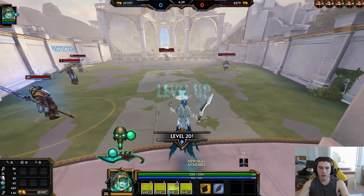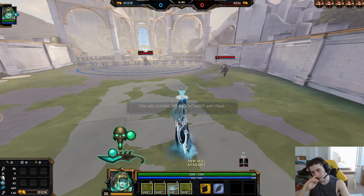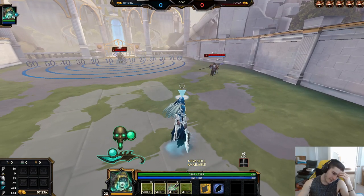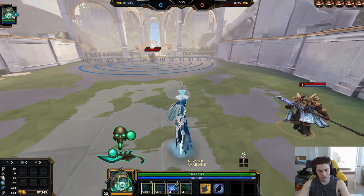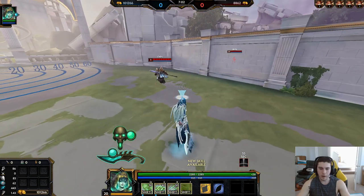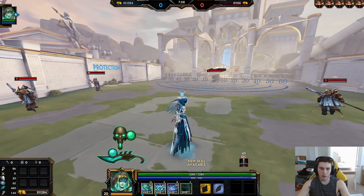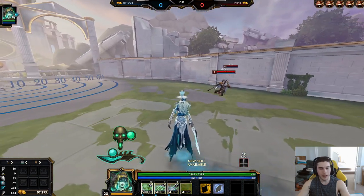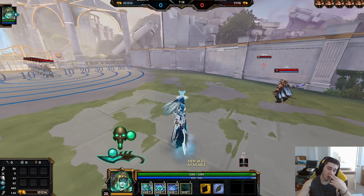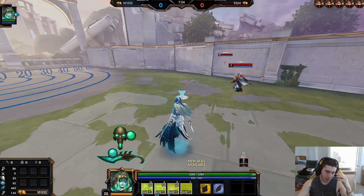At level two, the one and two are both fine. Situationally, if somebody has a knock-up at level two — like a Hebo maybe — the one could be good to get. But outside of that, I like to get the two. Level three, you want to have all three abilities. And this is the part most people get wrong — ninety-nine percent of the time you're going to max the two. A lot of people max the one for some reason, but it hits nowhere near as hard.